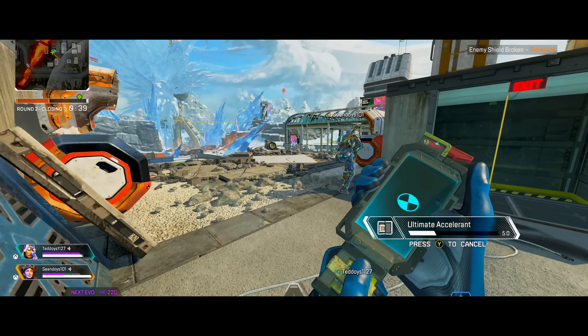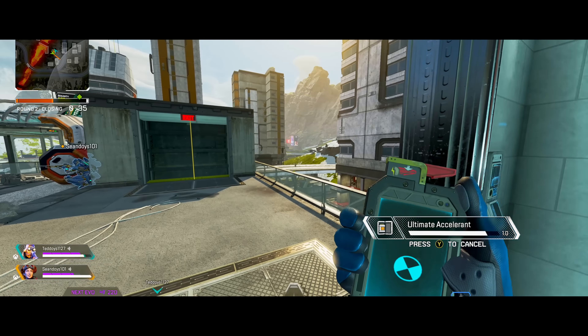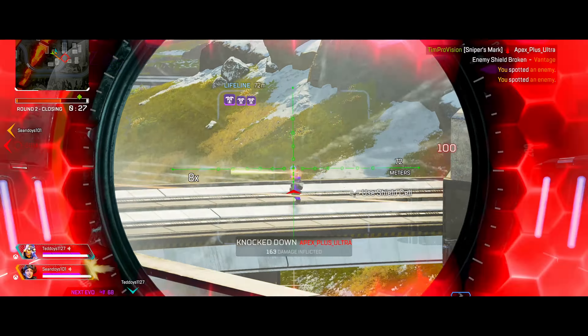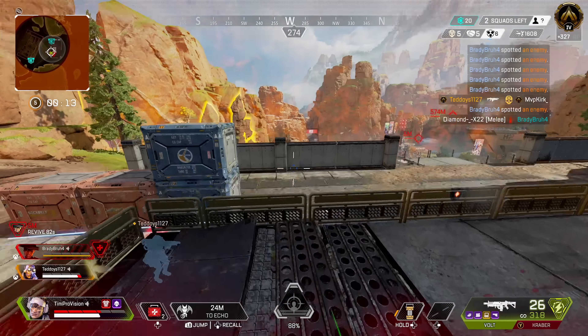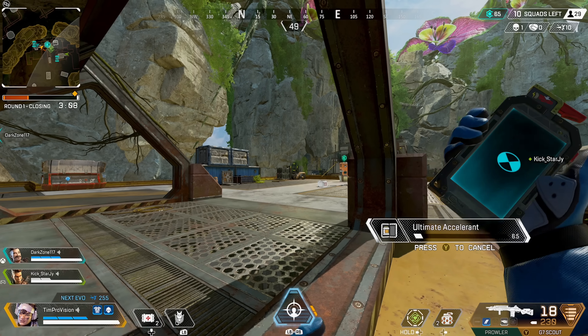More so than most legends, ultimate accelerants are absolutely great with Vantage, especially early game. Popping one gives nearly two full shots — if you find one off drop it's pretty wild. Most people are not expecting to get tapped by this ultimate, plus the bonus damage on already low or weak-shielded enemies is very effective. If you already have an ultimate shot, you can go into your inventory to use ultimate accelerants by clicking on them.